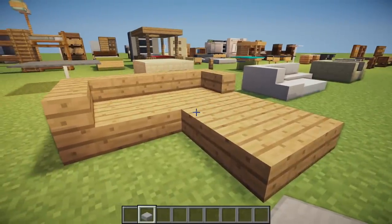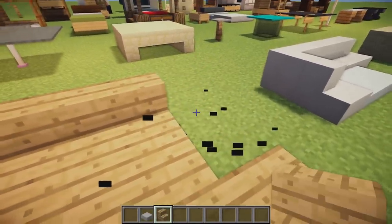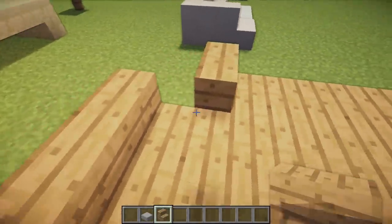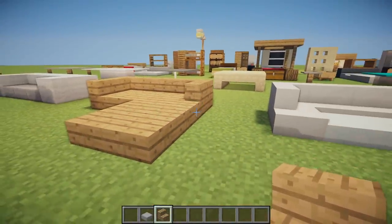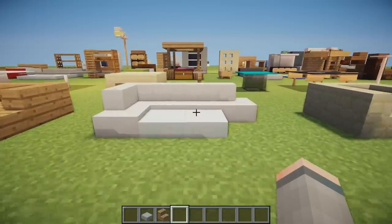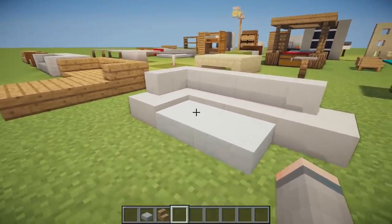Next we have this L-shaped sofa design which is just stairs and slabs put together using the curved stair technique. We basically place a stair forward facing and then place one to the side and it curves off the end giving it a rounded look. Next to that we have the same design out of quartz but with some snow layers in front to give it more of a modern aesthetic.